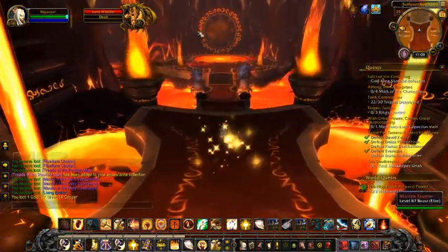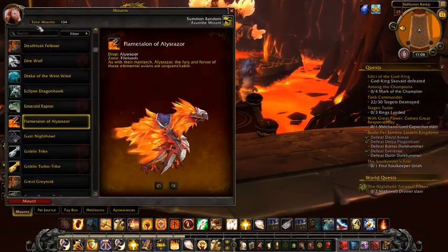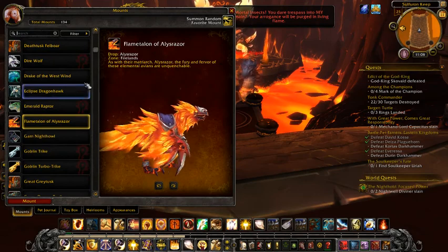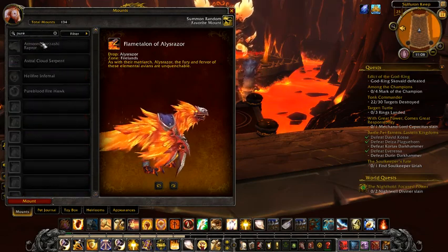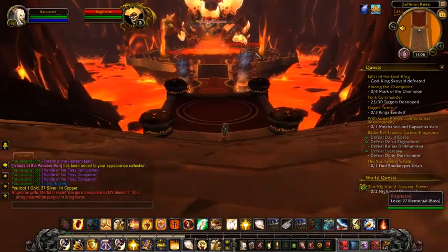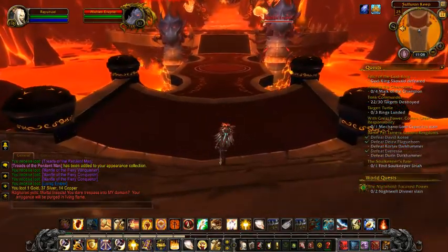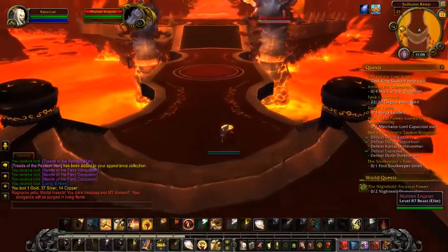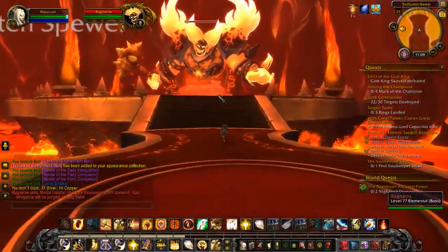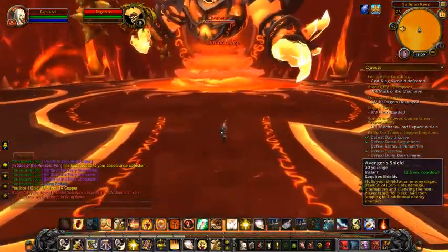Now this is the big guy over here, and he's the one that drops the Pure Blood Firehawk mount — yes, this one. Hopefully you guys get it. Okay, it's this guy — Ragnaros. He is going to drop a hammer down when you fight him, so you just start killing him.